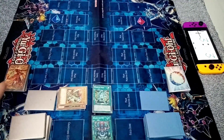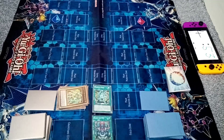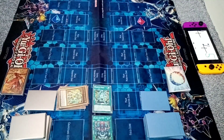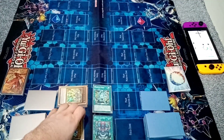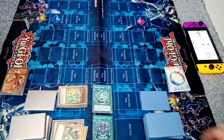Now I'll overlay into Utopia and then rank up again into Utopia the Lightning. I'll go to battle phase — quick effect, detach the two materials, if he's on 5k damage calculation. Rescue Ace at 3000. With that I will end my turn.